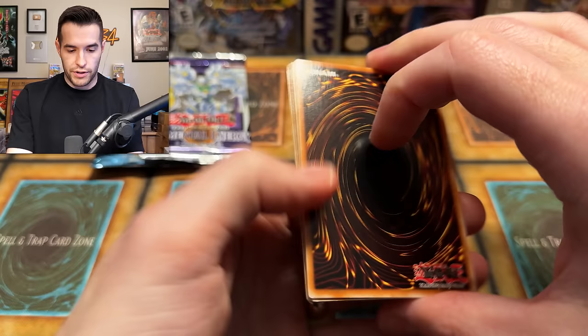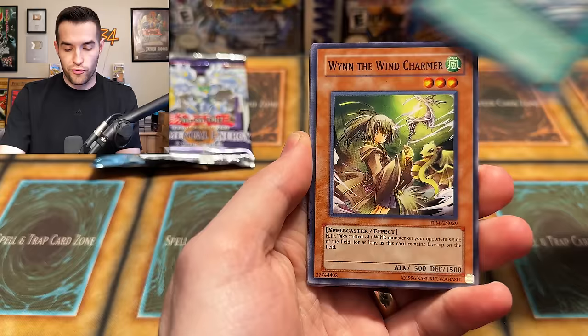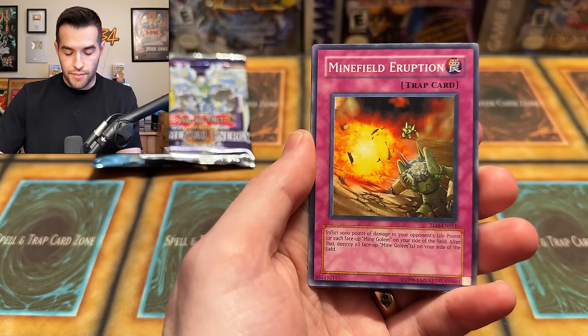We seem to have lost our good pulls — let's see if we can find them in the Lost Millennium. We have Grave Lure, Impenetrable Formation, Wind the Wind Chambers, Medusa, Area B, Burst Initrix, Death's Wombat, Minefield Eruption, and Nitro Unit rare.